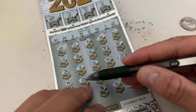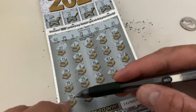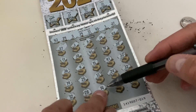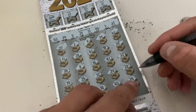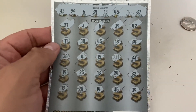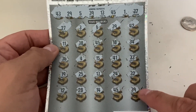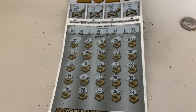Let me double check — 25, 19. I'm just double checking because it's a lot of numbers and it's getting a little confusing. So 28, 14, 45, 39. So we got one, two, three, four, five winners. Are you guys ready to review the prizes? Let's go ahead and do it.